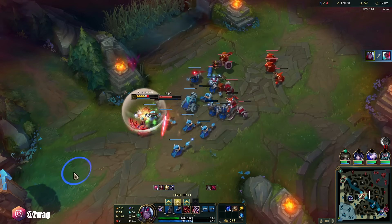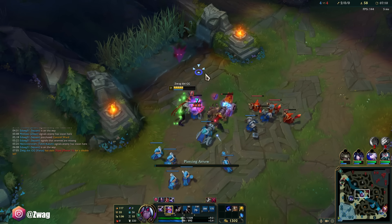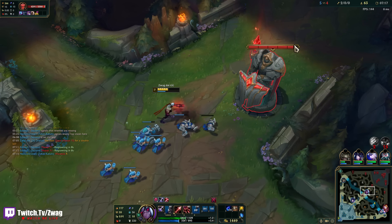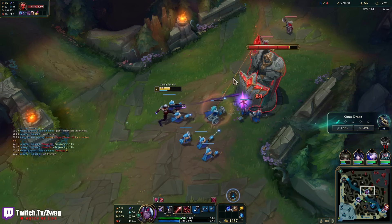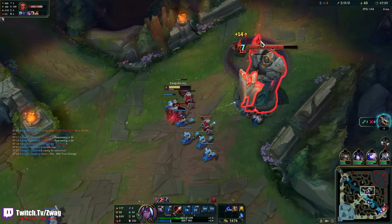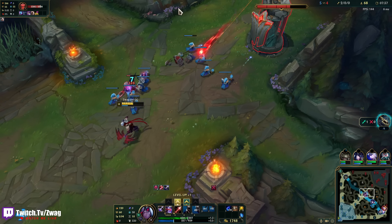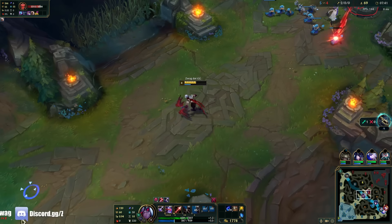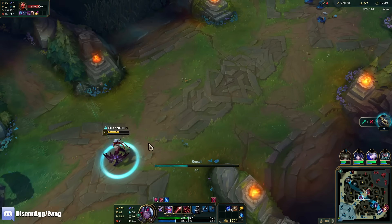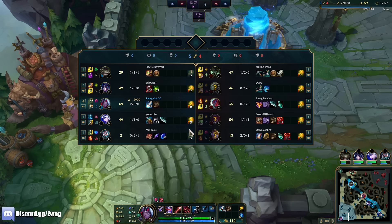Got him — easy clean double, and Warwick's gone. The nice thing about AD Varus instead of AP Varus is you actually do damage early and you don't have to auto attack or ult to poke — your Q actually does damage. I want to get this plating but I think he's gonna hit six. I'm level eight — three levels ahead just from killing him twice and freezing. He's going Static Shiv.